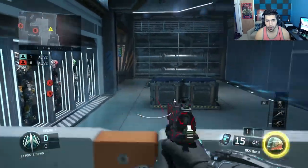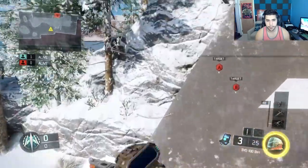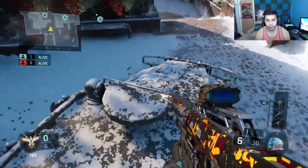Make sure someone's head glitching and watching your bunker, or they can come in real quick and watch it for you. What you want to do is the same concept — jump on top of this and start shooting down middle. Now let's go to the defense side.